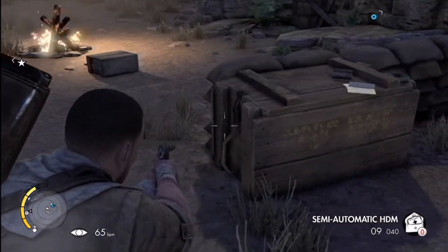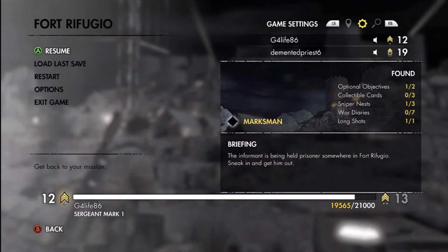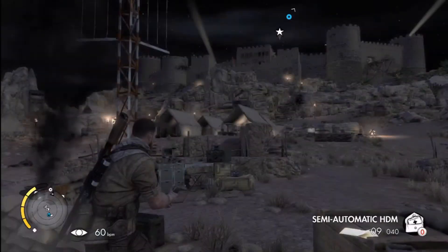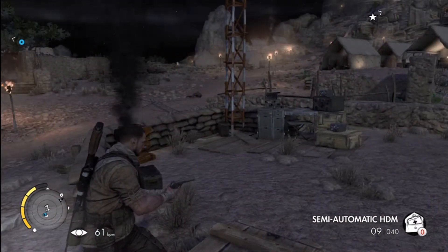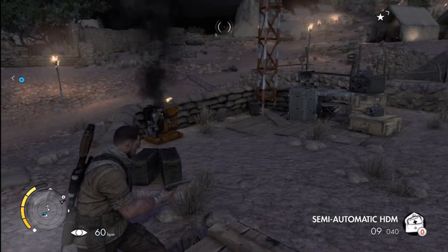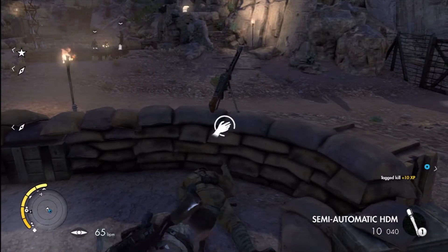The first objective was to take out the towers in the area that we're in. Definitely nothing too hard. We're in this area, so you just snipe those towers, get those searchlights out, and you come down here — and that was our first war diary. You can see it's right next to the radio tower.